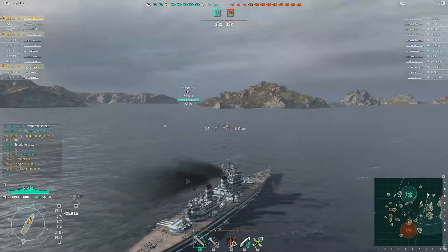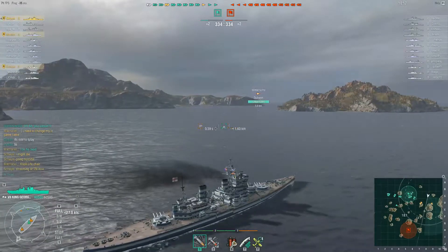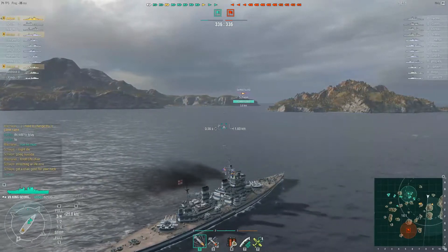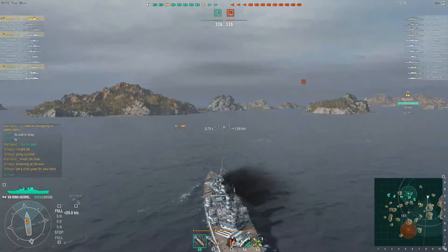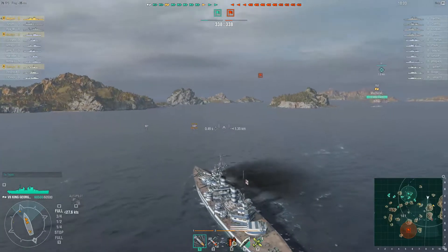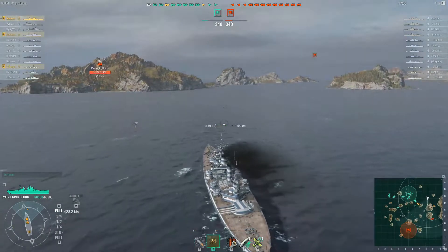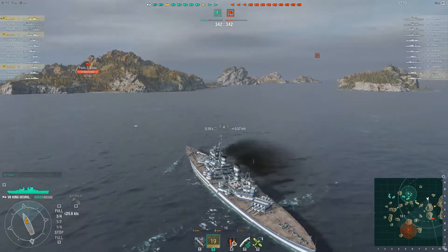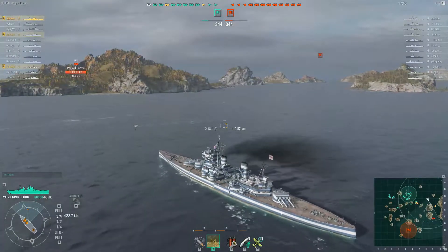On Fault Line, I don't usually like going this side, but since the King George is pretty fast at almost 30 knots — kind of like a Scharnhorst — you have the ability to get in and out of the far-away cap area. My destroyer wanted to go this way, so I figured why not go defend it and maybe snag a couple kills. Since there was no cap, there was less reason to draw enemies there, but I hugged the middle and watched for anything spotted.